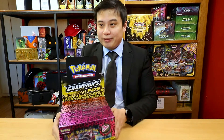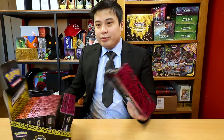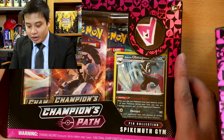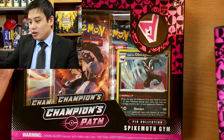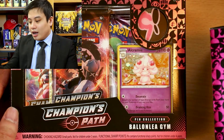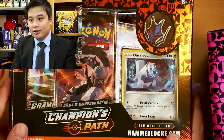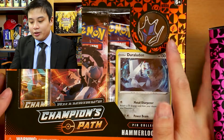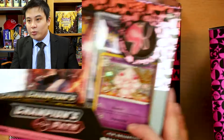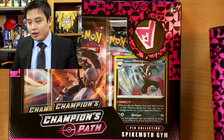This is what the box will look like outside once you've set everything up. We're going to get three pins — we get our Spikemont gym, we get our Baolia gym, and we will get our Hammerlock gym. Each of which come with their own pin and their own special promo card, as well as a code card to redeem online, and you get two of each.